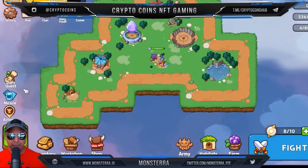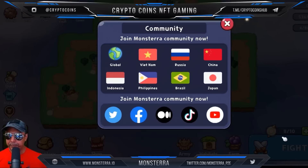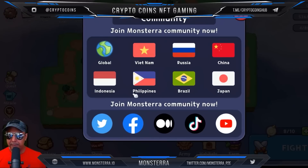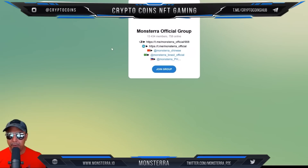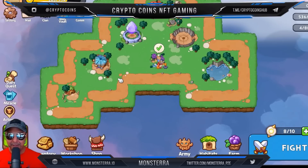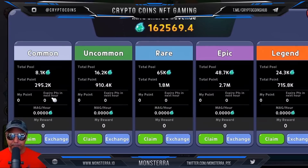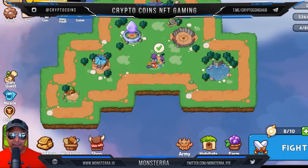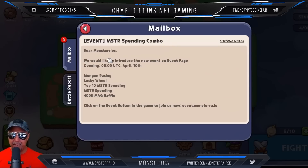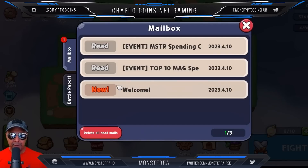You can check daily quests and get rewards each day. In the community section you can chat with other players — go global, or join Telegram to talk to the team and see what's going on. There's also the vault with MAG shared revenue and other features. There's a clan system and mail — I've got an upcoming event for April 10th and a missed one on April 5th.